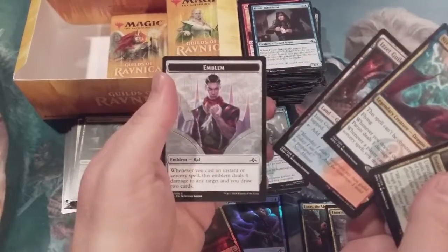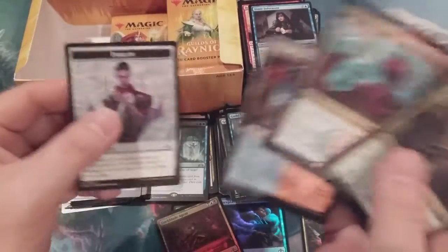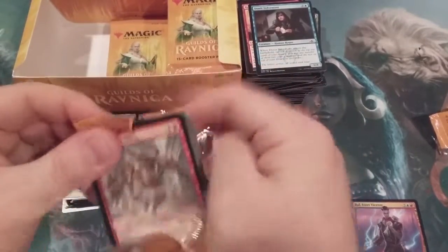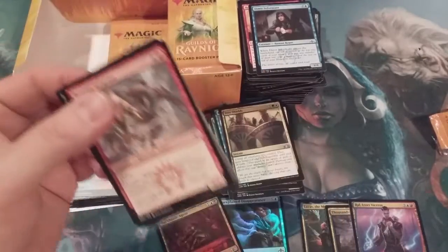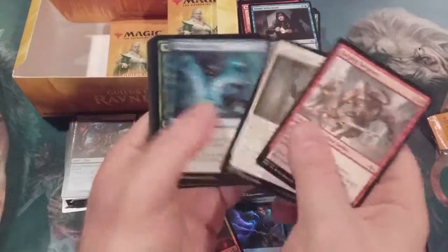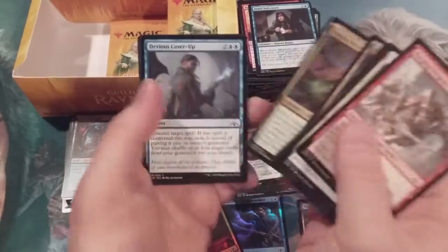We got the Izzet Guildgate and the Ral emblem. This is an Izzet box, so watch — first shock land is going to be a Steam Vents, no doubt about it. Mark it down right now, take it to the bookie.